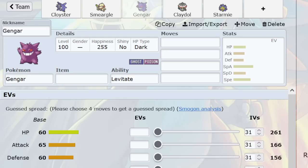Gengar was a great Spikes abuser — even with the prominence of specially defensive Rest Talk Zapdos, since Rest Talk in Gen 3 functions differently: if you Sleep Talk and switch out, you may as well have not burned a sleep turn. It killed Rest Talk's ubiquity. Rest Talk Zapdos used to be a metagame staple; now it's considered underrated. So that was the closest thing to a Spikes-immune Gengar counter, and it still wasn't really a Gengar counter. Gengar's switch-ins were affected by Spikes, so many games involved getting up Spikes and then abusing them with Gengar.